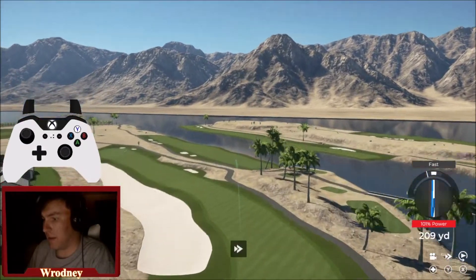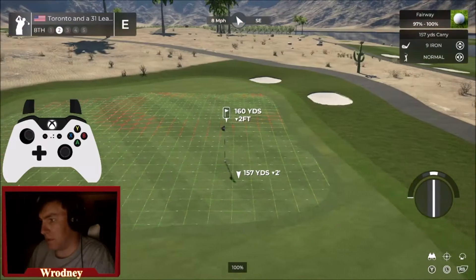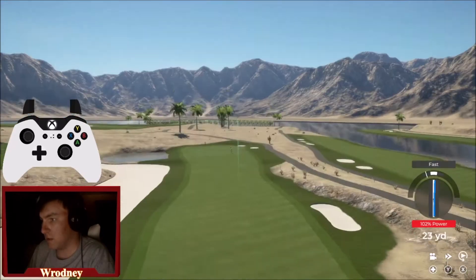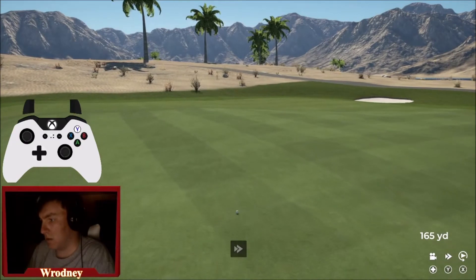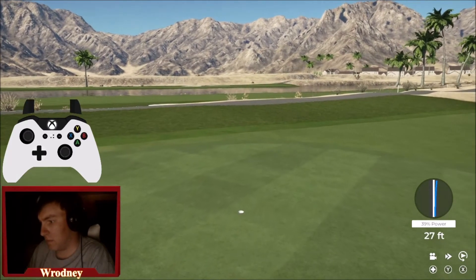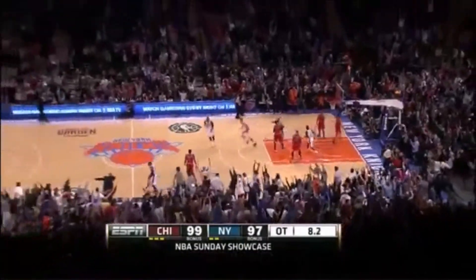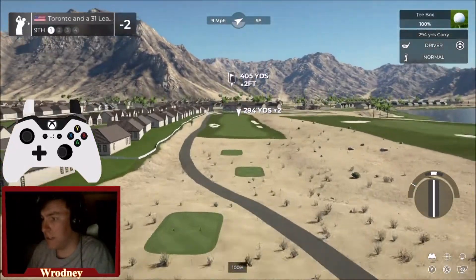I think I played that pretty perfectly — out of bounds up the right, but I literally have a nine iron or pitching wedge in here, and I'm just gonna crush this. Pitching wedge into the par five — bang! We got our three. We're talking about two under par now. A birdie on nine would really wrap things up in a bow.